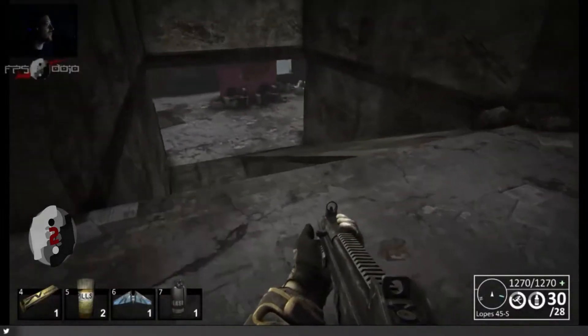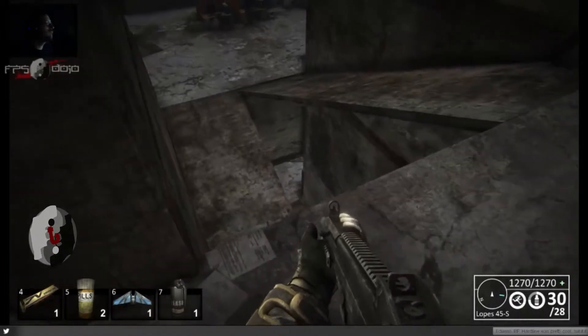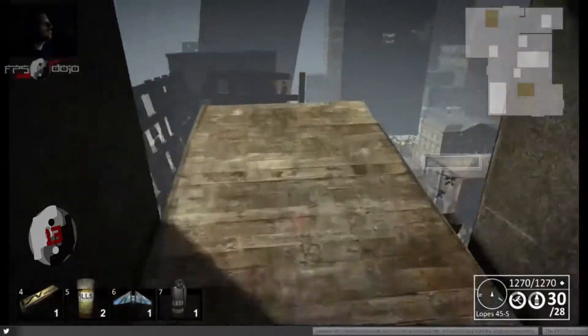Hey everyone, Garlak here from the FPS Dojo, here with another 60-second strategy for the game Nether. The Museum Outpost has three objectives that you have to secure in order to maintain your safe zone. And if you have the right crew, you can even do this in 60 seconds of real time like we did.